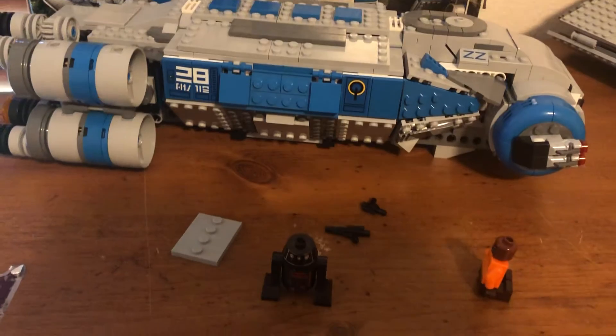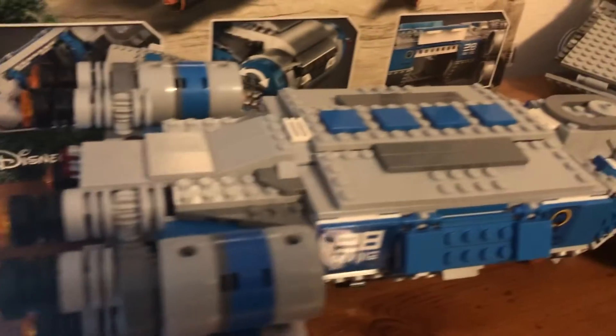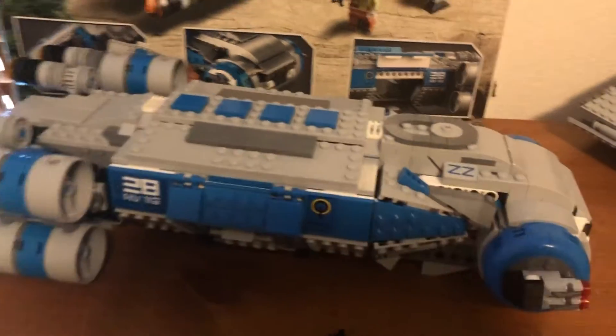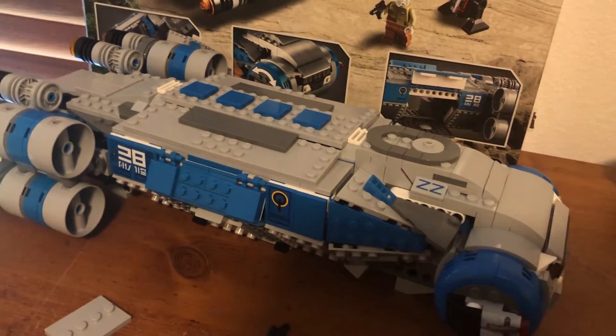One complaint I've heard is that this set doesn't include Hondo or Naka, since Hondo was a big character in Galaxy's Edge. It doesn't surprise me that he's not here, because Hondo was working on the Millennium Falcon ride — he wasn't part of the Resistance and has nothing to do with this ship, so it doesn't bother me at all.